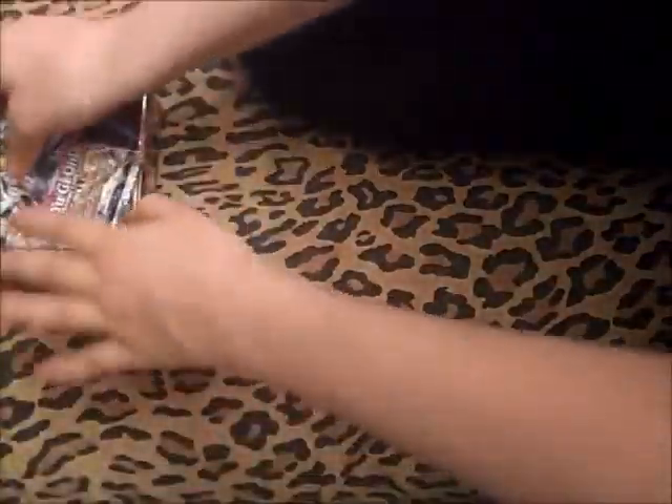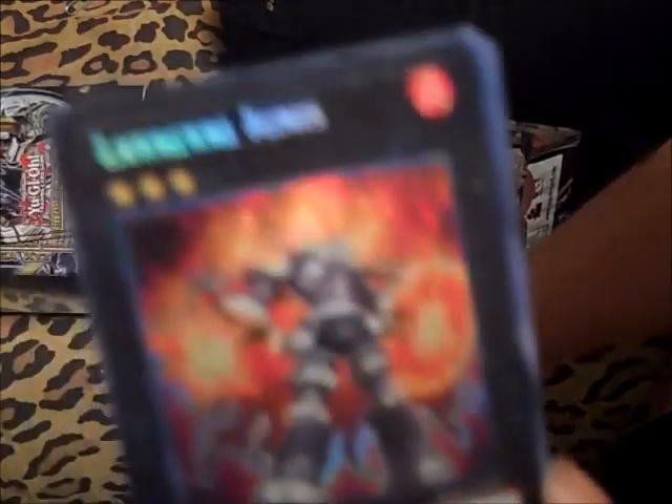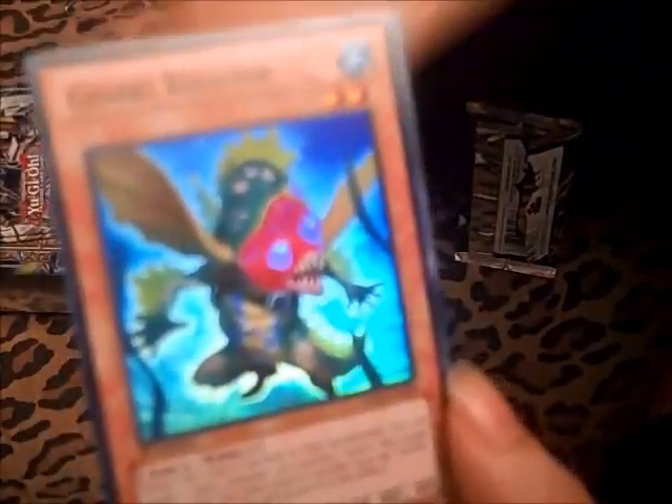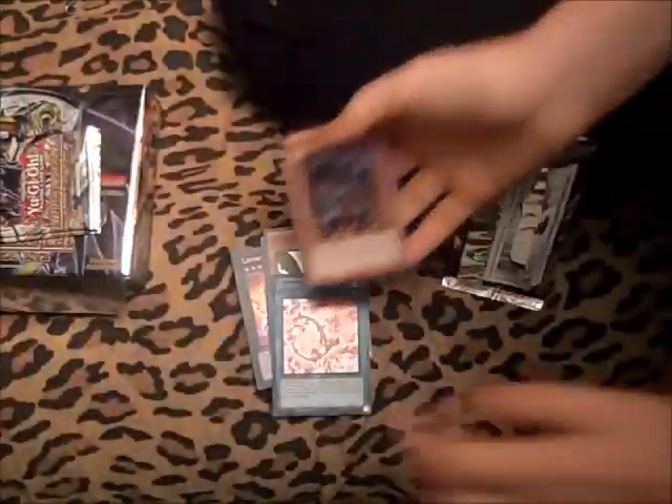Last three packs. I see a new Exceed — Lavalval Ignis! Two level threes. If this card attacks or is attacked during the damage step in either player's turn, you can detach an exceed material from this card once per battle — this card gains 500 attack until the end phase. That is cool. Vylon something. Gishki Reliever. Vylon something. That's new — if it's sent from the hand to the graveyard, you can target a level 4 or lower normal monster in your graveyard and special summon it. That's cool, I didn't even know this card existed — it's called Gemini Obsidian. Pretty cool.